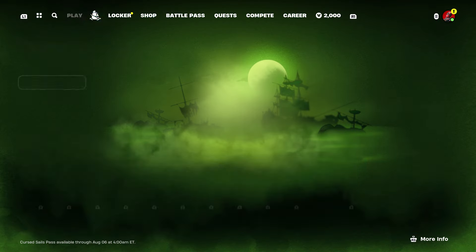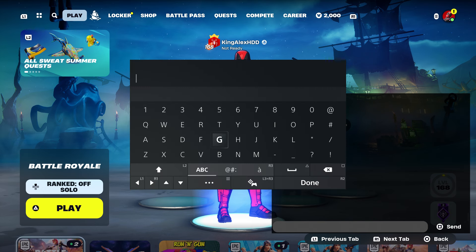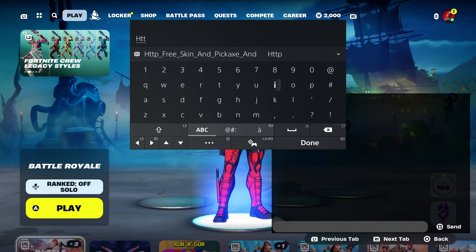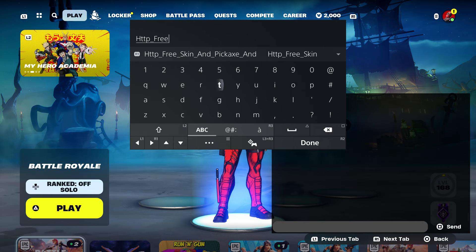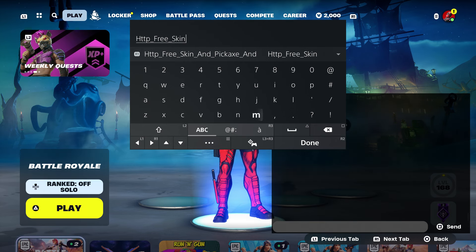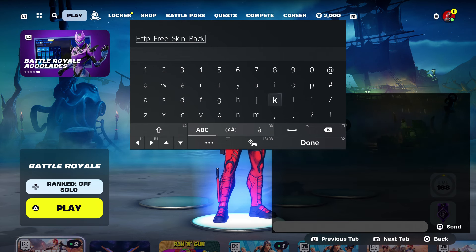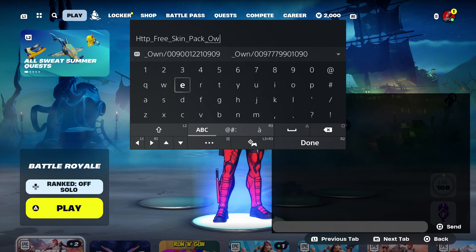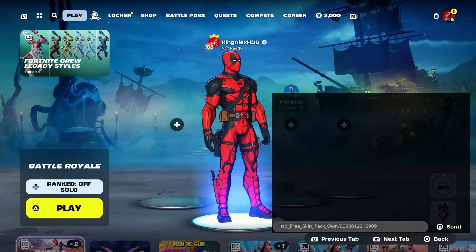Anyway, if you guys are ever trying to get them, you're gonna come back and enter this code. Go to the score, type in 'free' on the score, then type 'skin pack' — you guys gonna get the pickaxe and all that. Also put on the score, type in 'own', then put a dash, then 009-001-221-0909, press done.